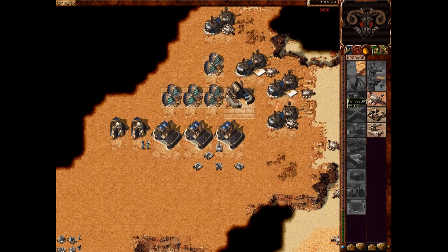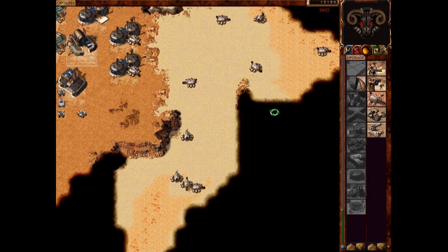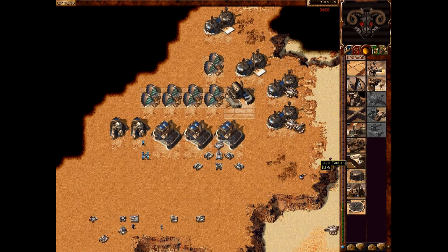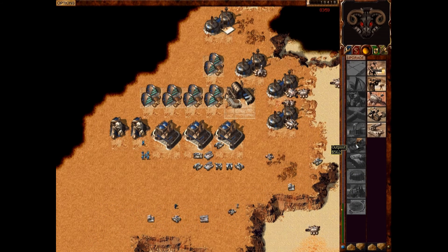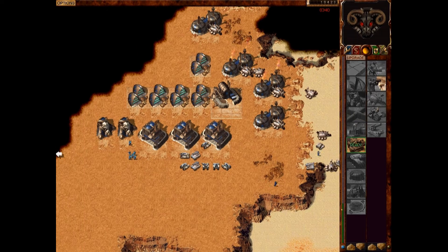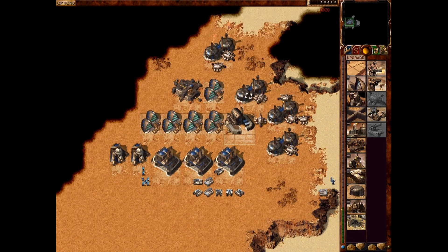After the two barracks, we're going to put down another wind trap. Then after this, I'm going to go for an outpost. The outpost allows us to get radar. If you click this middle thing, it's the tab where you can see the enemy. Always make sure to keep building units. Now we can see we have radar, which is really helpful.